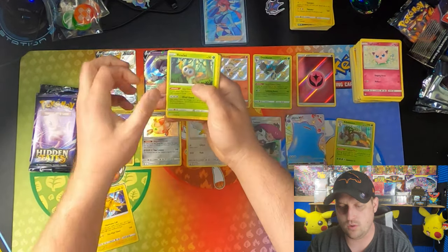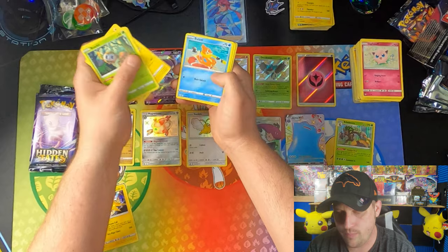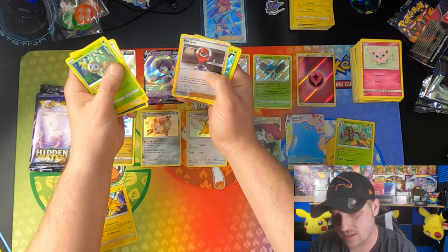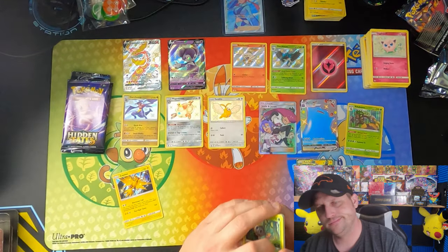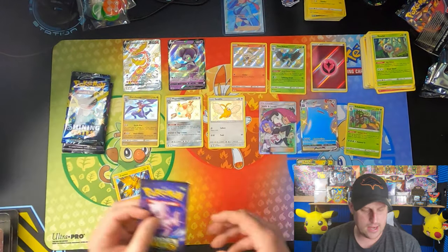Shining Fates: Rowlet, Eevee, Applin, Beedrill, Nickit, Vullaby, Ball Guy — which is a trainer card. Nada, nada, nada.